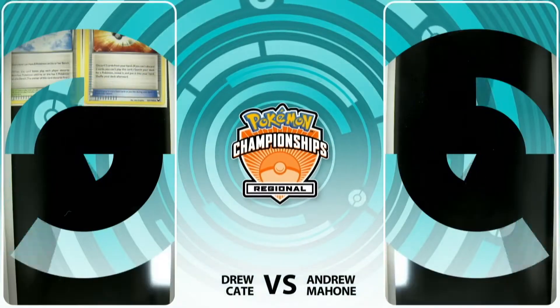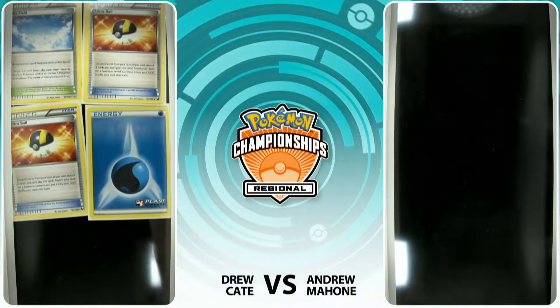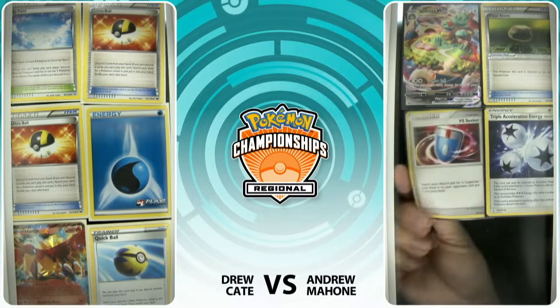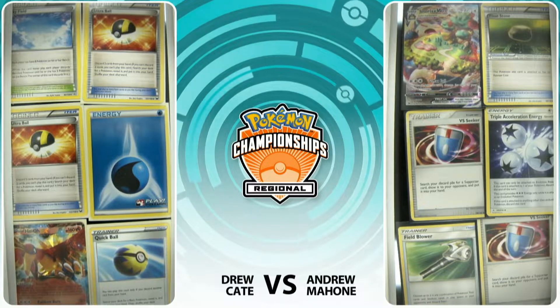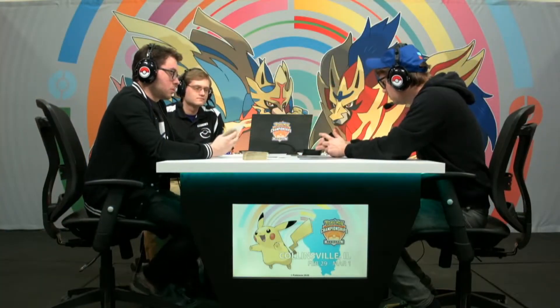He did not even get to play a second turn of course in that match, so things couldn't have gone a whole lot worse. For Drew, we didn't even see him have to play the Dedenne in his hand, so he can go deeper than that — he just had the win, so he just went for it. Checking out both players' prizes here. Triple Acceleration and the Snorlax VMAX from Andrew, a couple Ultra Balls and cool search cards from Drew. Andrew going first again.